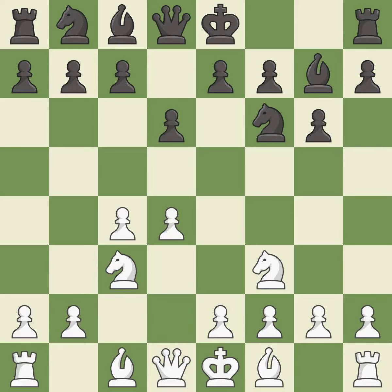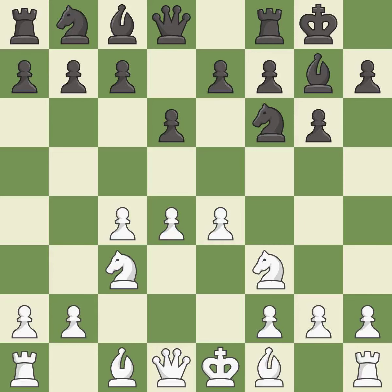d6 controls the e5 square and allows the light-squared bishop to develop. e4 controls the center and prepares to develop the f1 bishop. Castling gets the king to a safer square out of the center of the board, while also developing a rook.